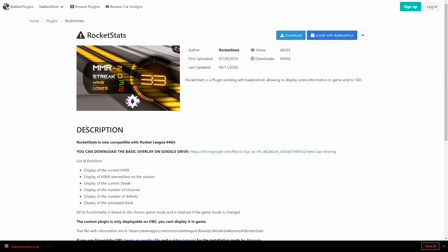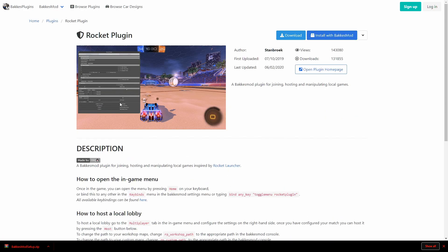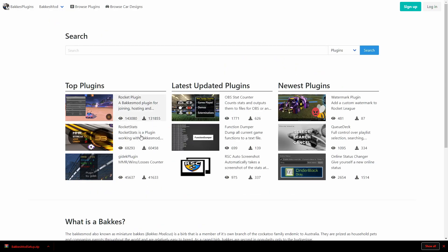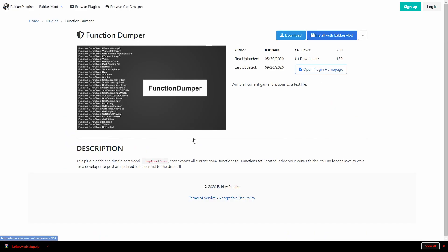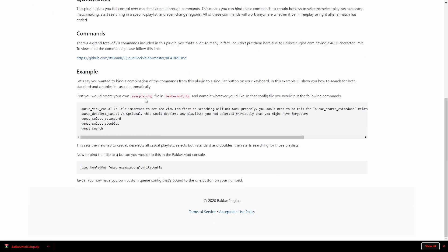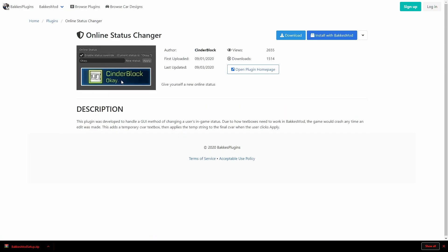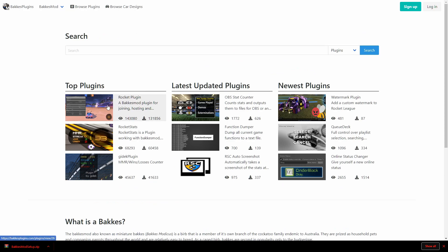It shows current MMR and everything, so it's probably the best one. This one's also pretty good. This one is for joining people for private matches — not like Steam Workshop maps. It has all the instructions at the bottom. This one is just for stats. There's also a distance function, auto screenshot, stats watermark, select, search, cancel — I think it just changes how the current one looks. You can set a new online status too.